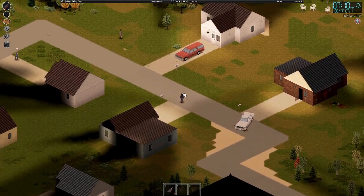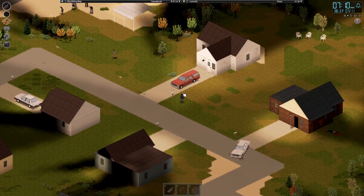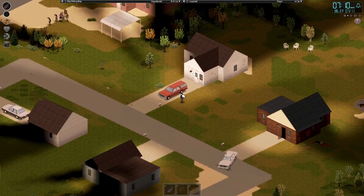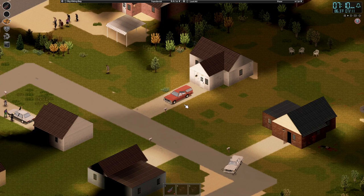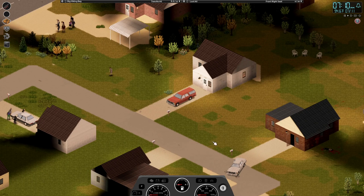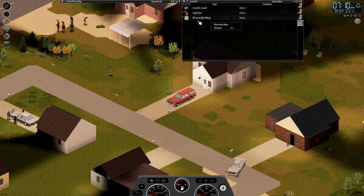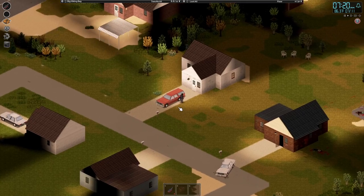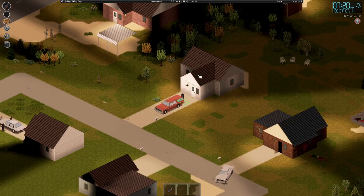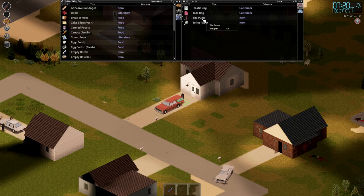I gotta make sure we don't forget where we're set up at. Like I said, I haven't been on this map for a while, so I might forget where we're at. Riverside map. Lighter. It would sure suck if I lost the house. It'd probably be useful to take the tire pump.